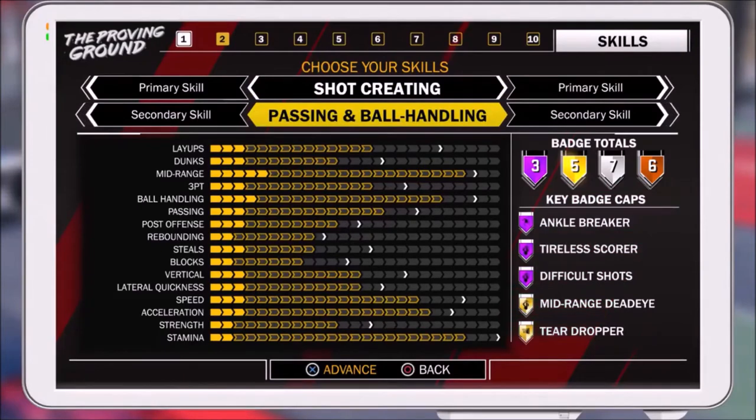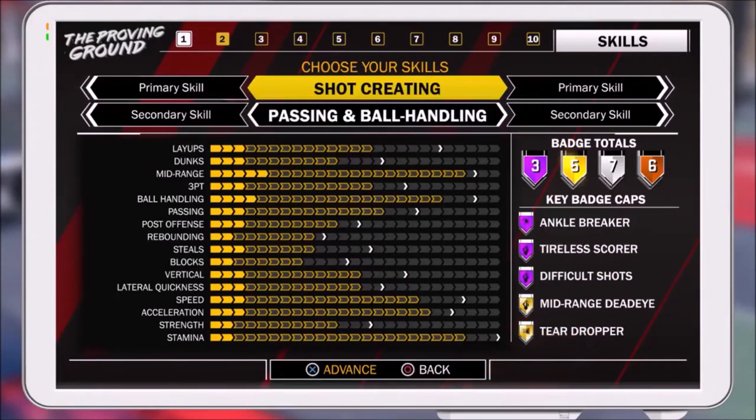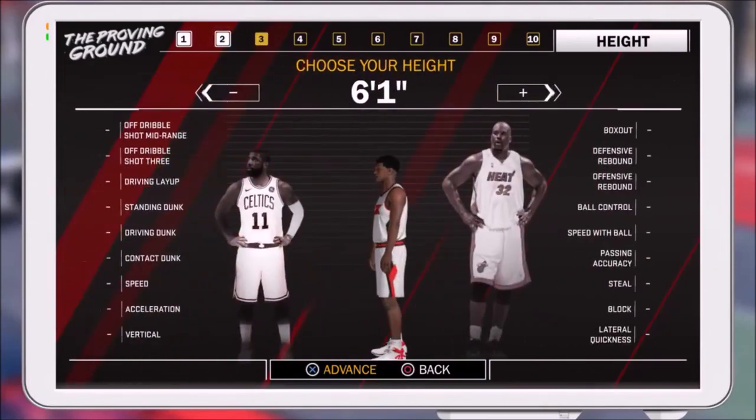The only downside to this build is the three-pointers — decent but not elite — and that's the only thing holding it back. My shot-creating playmaker shoots like a sharpshooter, shoots lights out, shoots from deep with limitless range. He can take it to the rack and finish, he's fast, outruns everybody. It's just a good build and I'm trying to bring this to y'all so you don't make a build you're gonna feel bad about.